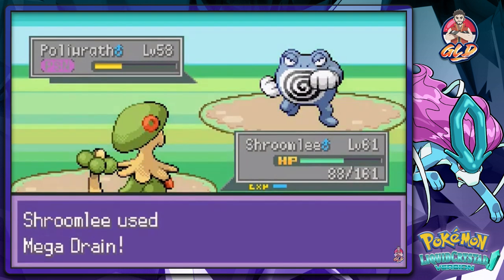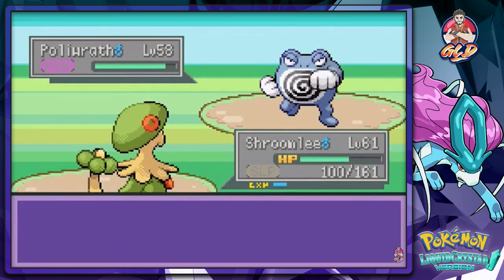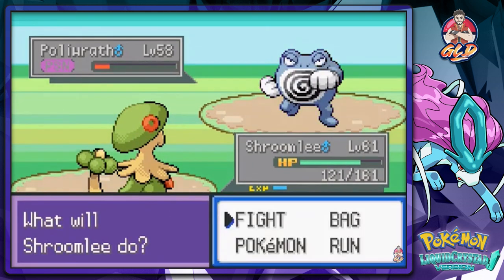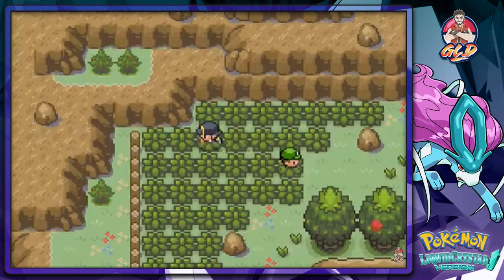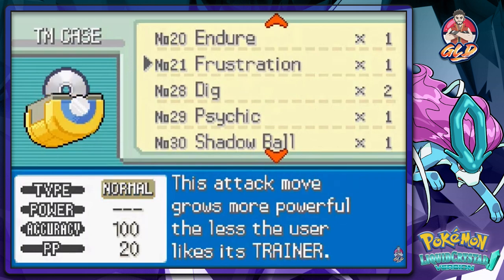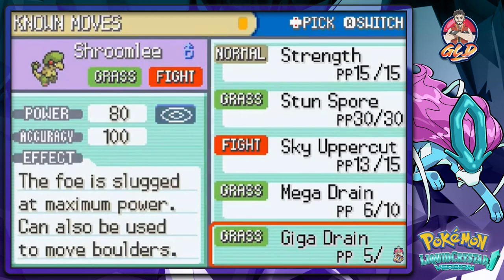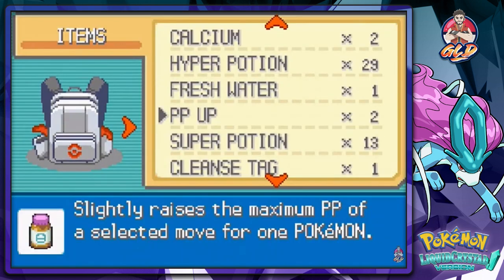In the last episode we also got Giga Drain, so I'm going to teach that to Shroomish because Mega Drain is not really working anymore. As we progress from town to town, a lot of these trainers' Pokemon are just super strong. Let's go ahead and teach Giga Drain to Shroomish since we have an extra one. It only gets five PP, but take that, and while we're at it I spotted a PP Up, so let's give that to Giga Drain.